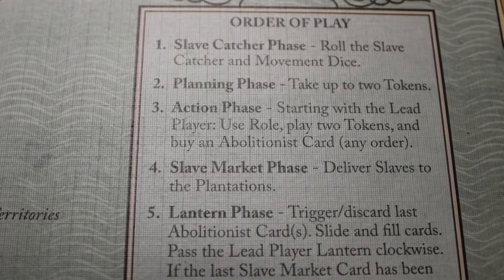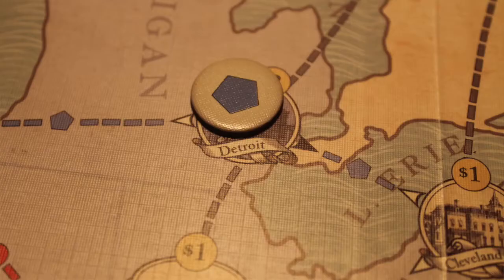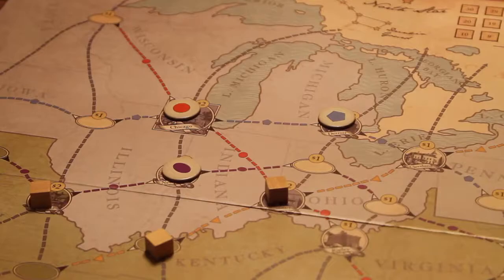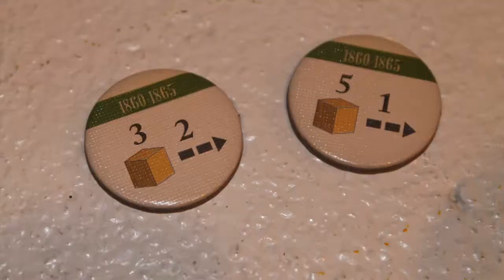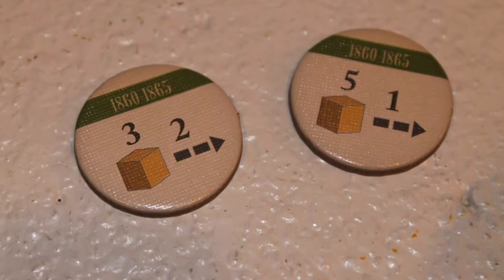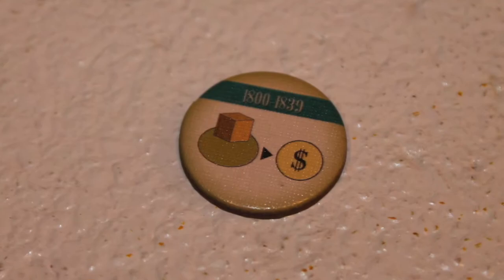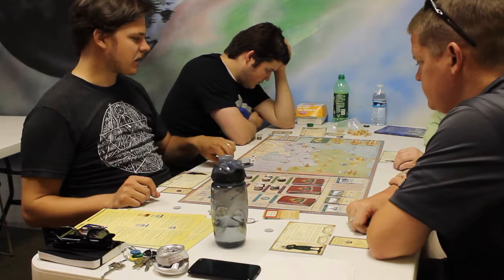Turns play out in phases. First, players roll the slave catcher die, which determines where and how far the slave catchers move. If a slave catcher ends its turn on the same space as a slave, that slave is then transferred to the slave market cards. Next, you have the planning phase, where each player may buy or take up to two tokens — conductor, fundraising, or support. Conductor and fundraising tokens can be used during the action phase, but you will not want to neglect the support tokens. You cannot advance to the next historical period until all the support tokens for the current period have been purchased. It's important that players talk to each other during this phase to see how well they can work together to get the most done during the action phase.